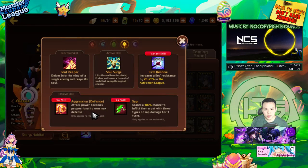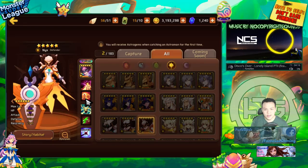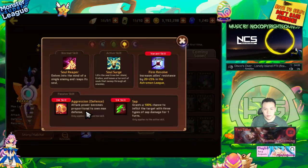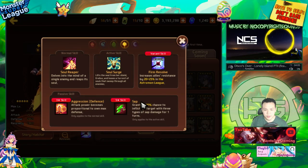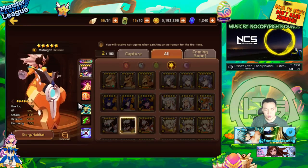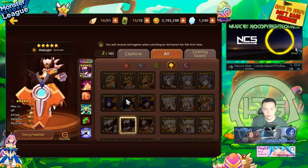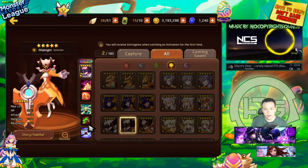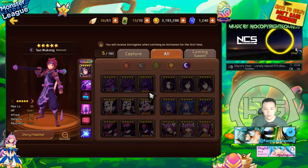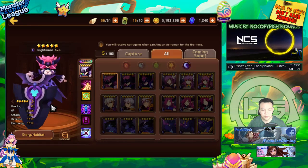Light Nightmare is probably one of the weaker light/dark Nat 5s. She has aggression and sap — similar to Dark Arthur — and both fall off after early game since sap isn't useful late game. You can build her full defense as a sapper early on, and that's really her only use. Don't feed away any light/dark Nat 5s though — the devs may buff them in the future.